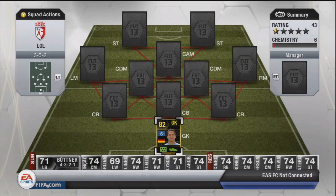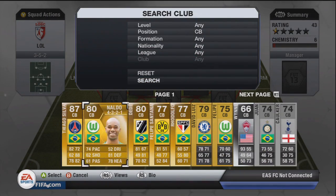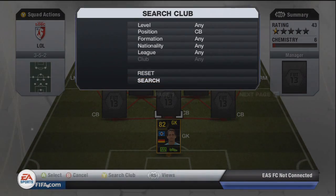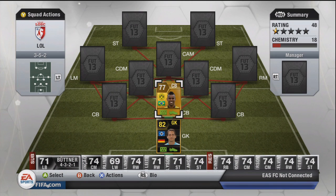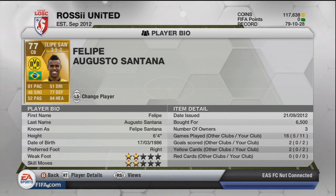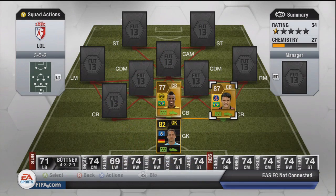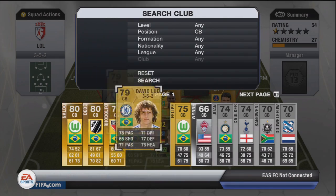Moving on to the first centre-back in the middle — he links with the goalkeeper nicely. It is actually Flippy Santana again, using him in this team because he's a monster. I absolutely love the guy, probably my favourite defender in the game, apart from Thiago Silva who's also a beast. Thiago Silva is on the right-hand side of the defence, so there's a little Brazilian link coming in. On the left-hand side it's actually going to be David Luiz.